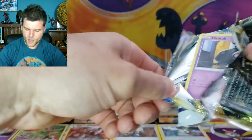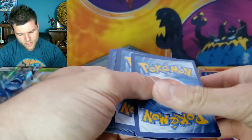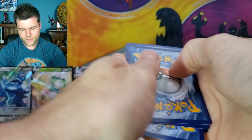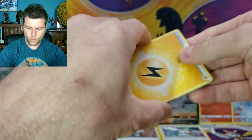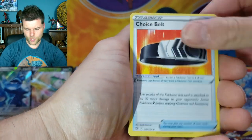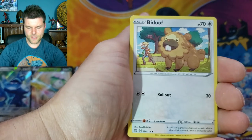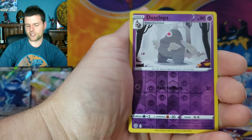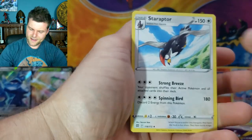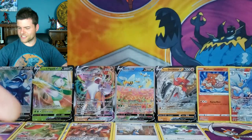Brilliant Stars next — we want that Rainbow Charizard and the Trainer Gallery. We've got Energy, Passer Shoe, Choice Belt, Luxio, Duskull, Grimer, Shinx, Bidoof — Reverse Holo Dusclops — and a non-holo Staraptor. So far just the Shaman holo. Third pack — we need something else. We've got Energy, Fraxure, Cafe Master, Gabite, Shinx, Impidimp, Golett, Castform, Chimchar — Reverse Holo Mothim — and a non-holo Wormadam.